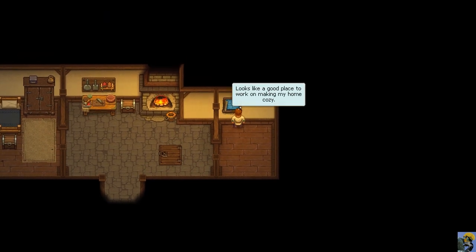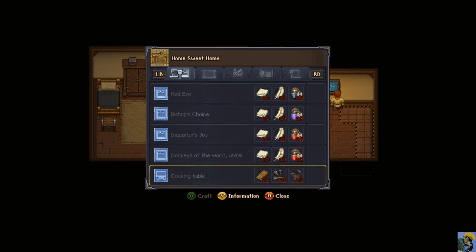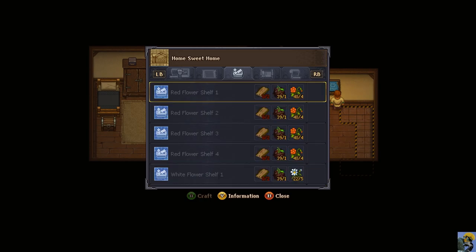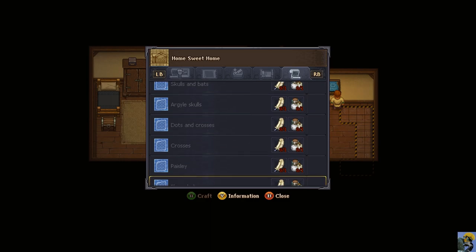Looks like a good place to work on making my home cozy. Maybe I can finally stop dreaming about this skull. Jerry's a cool dude and all, but what can we build? We can build a picture of a burning witch, or a bridge of the dead, a red eye, the bishop's choice, donkeys of the world unite. So we can make paintings that commemorate events from the game, and we can also put in some carpet, some flower shelves. We can change our bedding and we can change the wallpaper. I love this right away.